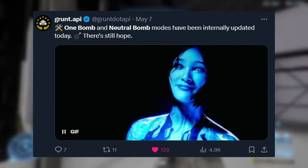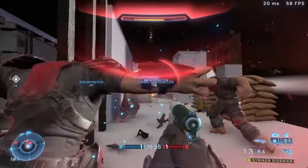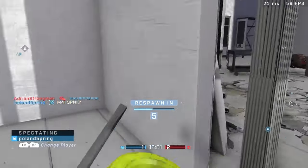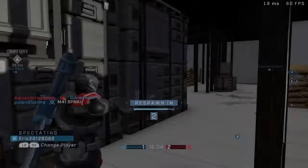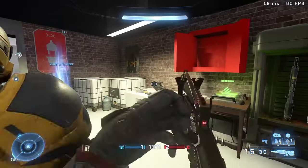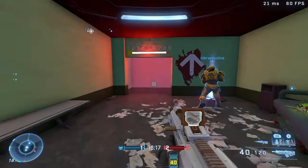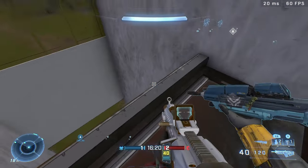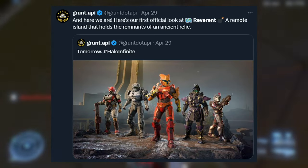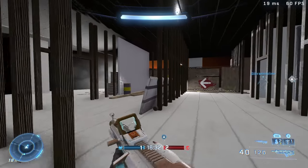According to Grunt API, one-bomb and neutral-bomb modes have been internally updated, suggesting an Assault mode may finally be coming. It's been leaked for a while and has been getting updates over time, though there is concern they might go the community Forge route instead of a proper dev-made mode — just like they did with Juggernaut. Grunt API also teased that we might get a one-bomb mode alongside the new Vestige map, which would make sense since Relic historically worked well with that mode.